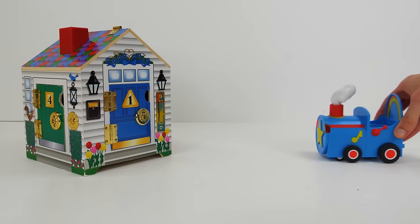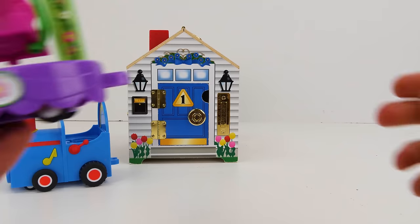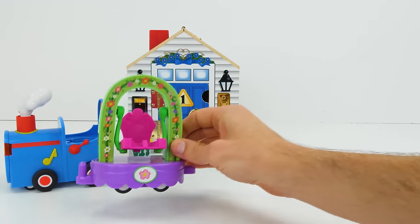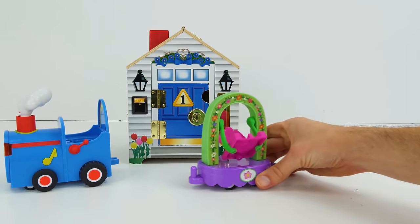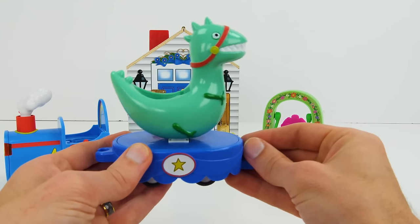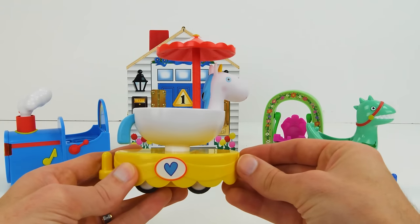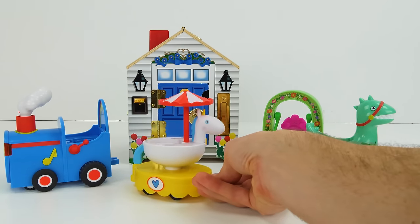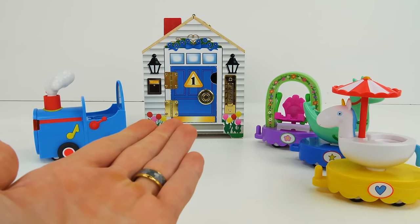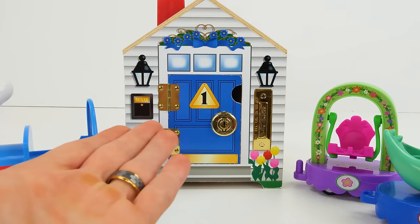Look, kids — here comes a train to take Peppa and her family to the zoo. But first, we'll need some cars. Here's a cute flower one with a real working swing that goes back and forth as it rolls. Look at this star one — it has a dinosaur on top that rocks when it rolls. And here we have a heart-shaped one with a spinning horsey that goes round and round as it rolls.